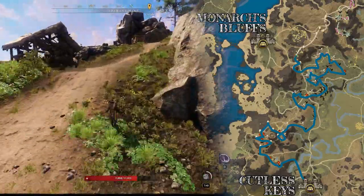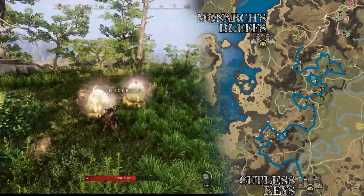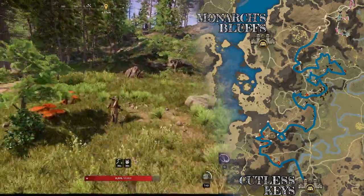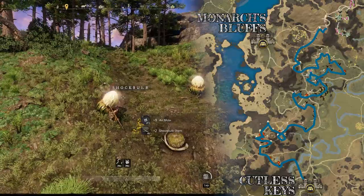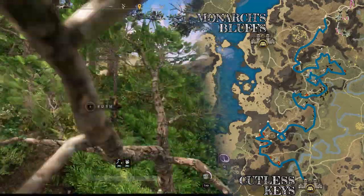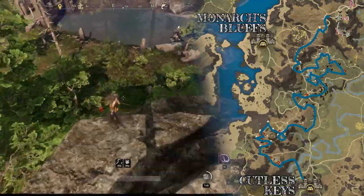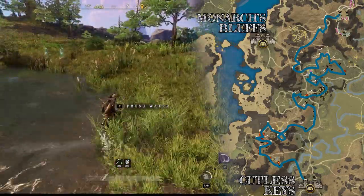Now run north through this mining camp and out the other side — here you'll find another stockpile of Shockbulb. Then go northeast where there will be some Lifebloom. Then continue northeast up this mountain — lots of Shockbulb. Then head north where there's some Lifebloom around this house. Continue north and grab this Shockbulb near the bend in the road, then head east and grab this Rivercress by the lake. Then go north under the bridge and get the Lifebloom and the Earthspine. Continue north and there should be a couple of Rivercress.